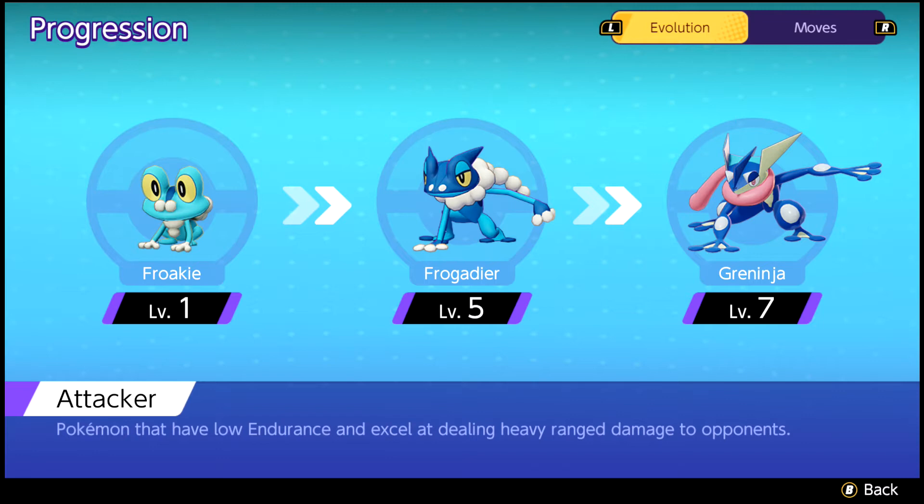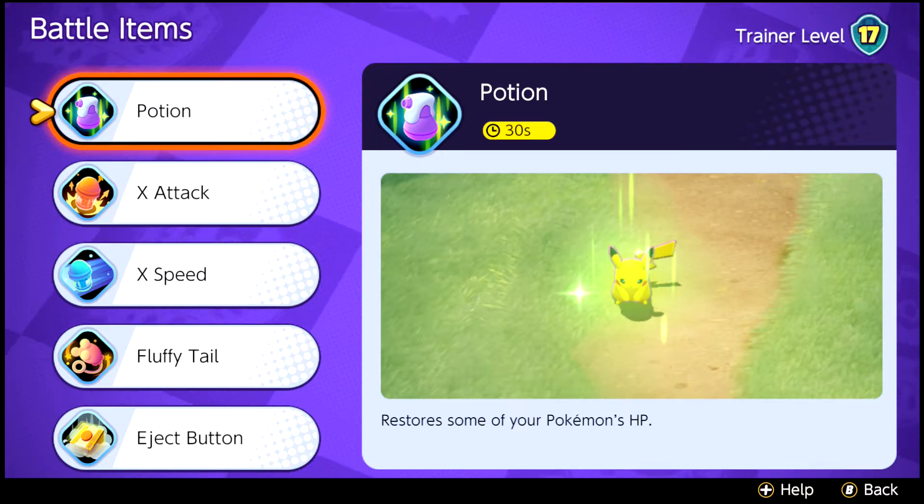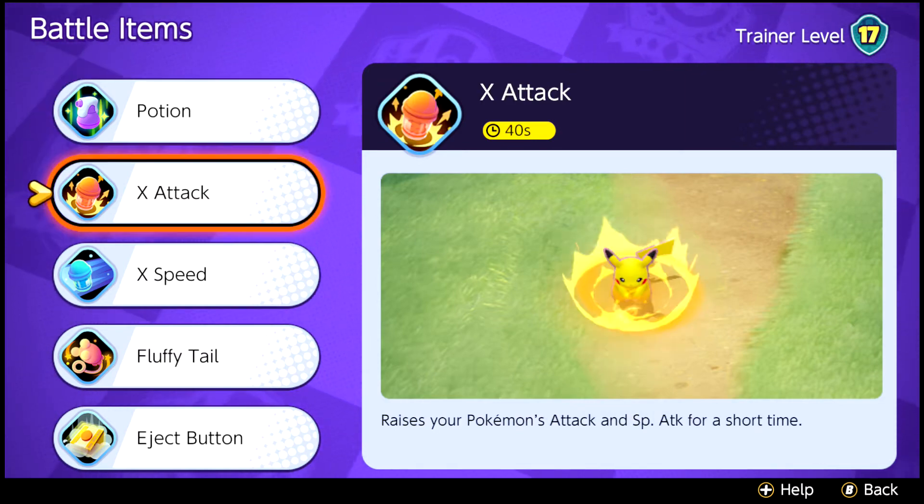Here is one of the best Greninja builds in Pokemon Unite. First, equip Greninja with items for battle. Use either the potion or the eject button as your battle item.